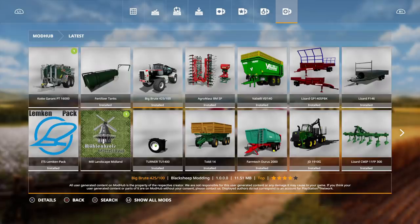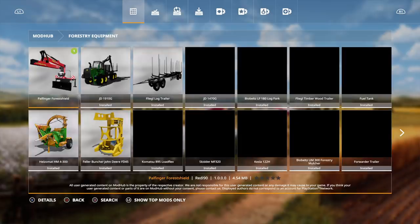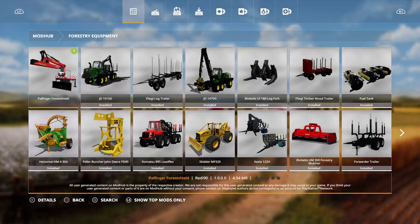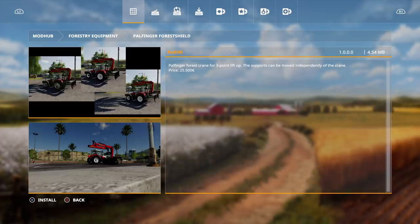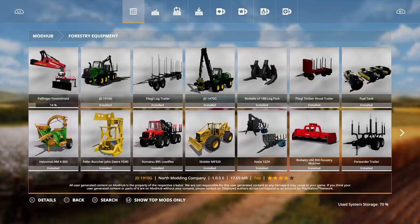Here we are on the PS4, new mods. Let's check these out — go to the mod section, make sure you click that 'Show All Mods' button like always. Under forestry equipment we have the Pal Finger Forest Shield — this is a forest crane for a three-point lift-up. The support can be moved independently of the crane. Price is twenty-five thousand five hundred.